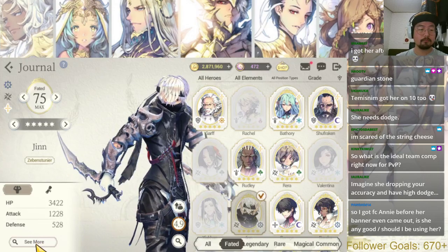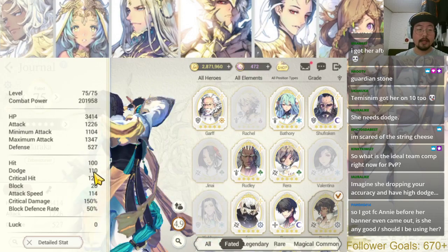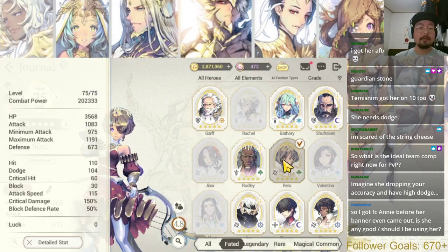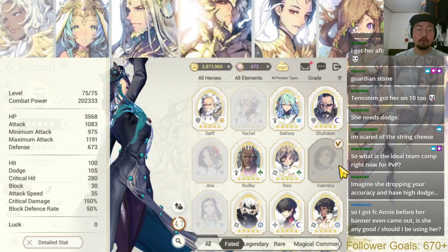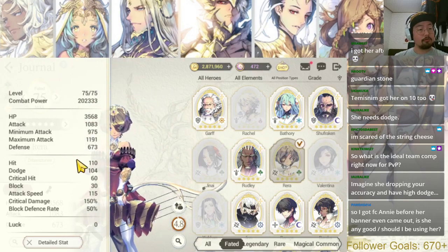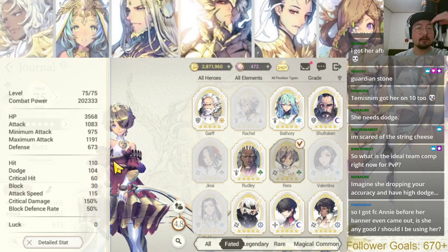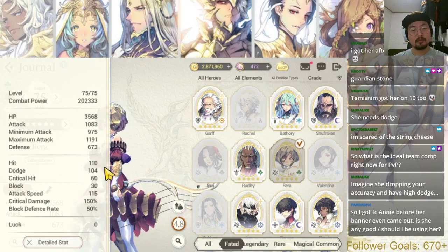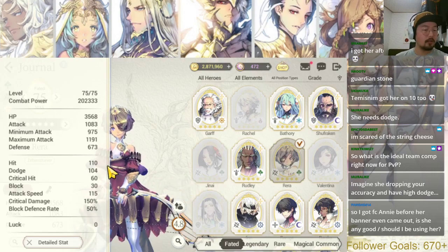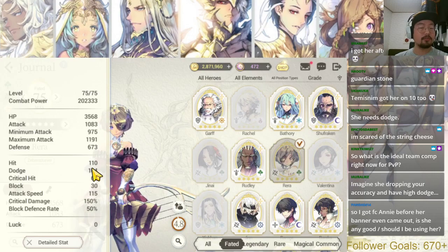Checking the dodge rates: the highest is Jinn at 110, and Rara I believe is around 104. Valentina also has 104-105, so Valentina actually has one higher dodge than Rara — that was surprising. Generally we have around 110-120 hit rate, and because of Rara's debuff, your enemy will have only around 10 hit rate once debuffed by FC Rara. That's the power of that debuff.